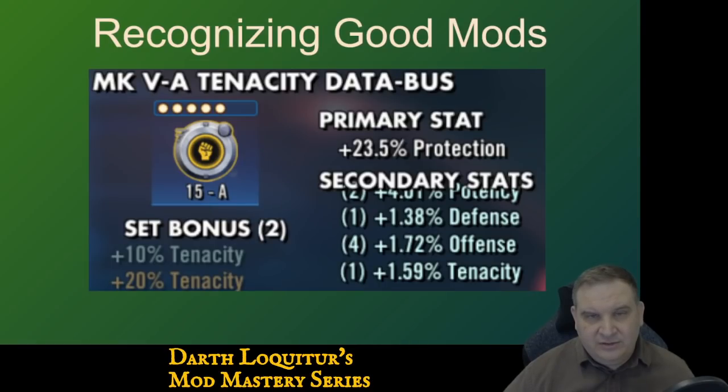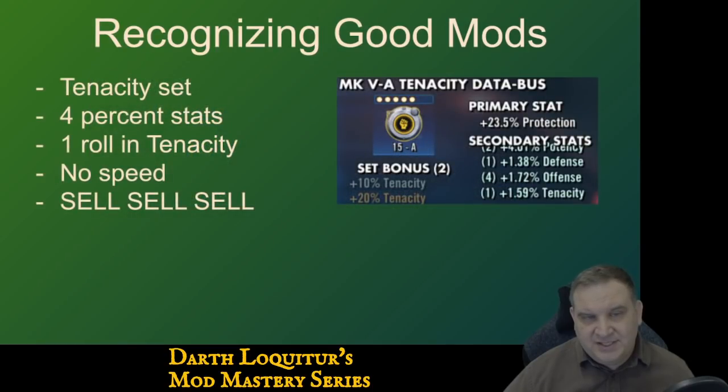Here's the next one. It's a tenacity set. All four substats are percent stats, which we like. It does have tenacity, but we only got one roll in tenacity. There's no speed. This mod should be sold — it's not high tenacity, it's not high speed. In the early game, this is a kind of mod you would want to keep. It's decent, does something for you. But you're going to quickly replace it with something better and sell it off.